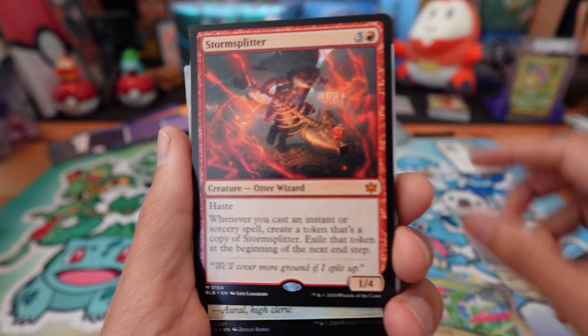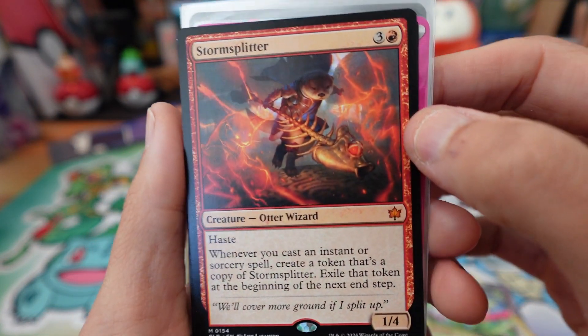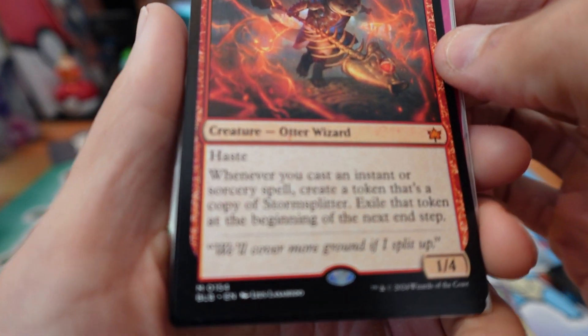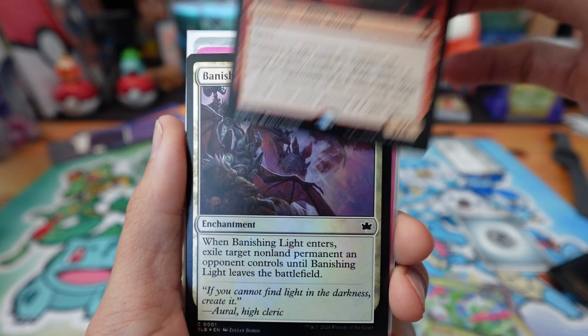Iron Leaves EX. I only put Mythic Magic cards inside, though you might see a rare here and there.